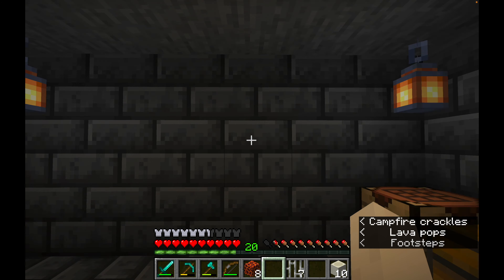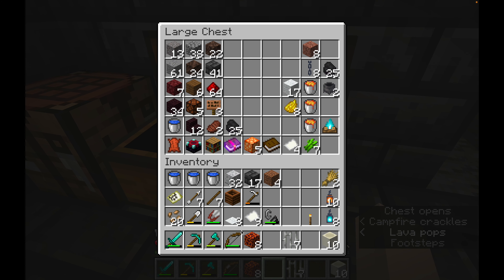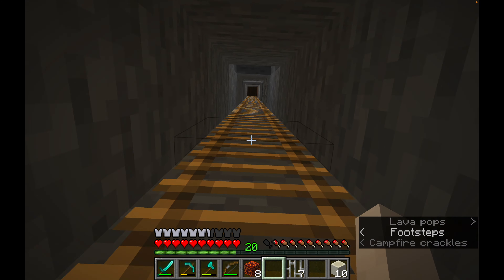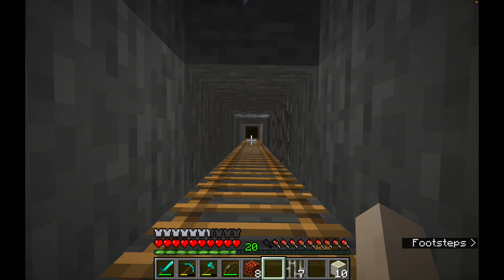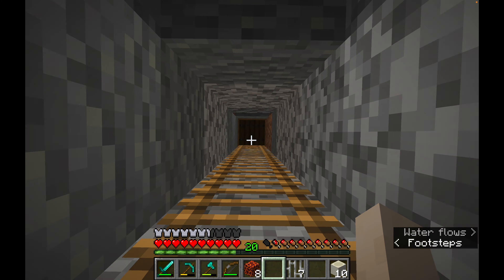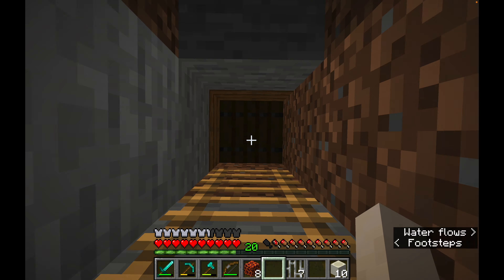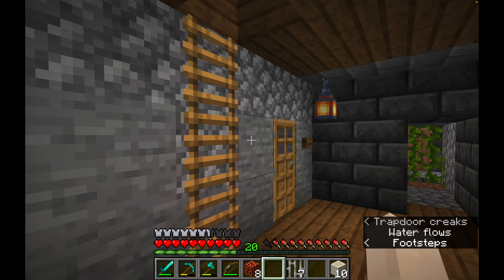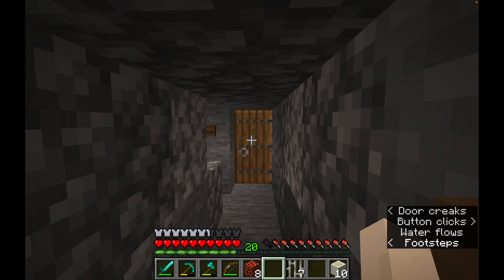These walls are a bit bare so I'm going to add some banners. They might be next to my loom so let's take a brief walk up there. You can also see the changes I've made around the main entrance to my bunker. I put a door in so you no longer have to use the trapdoor.